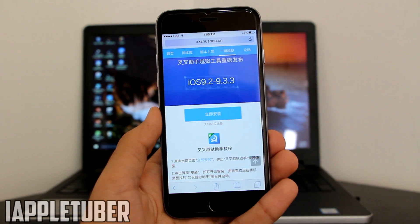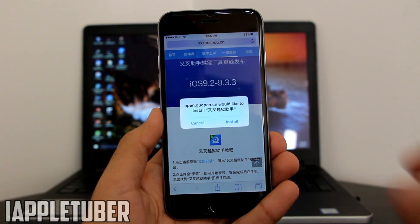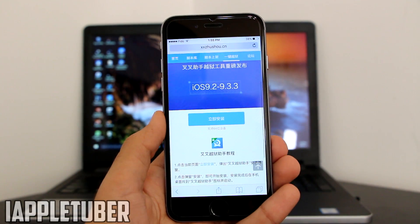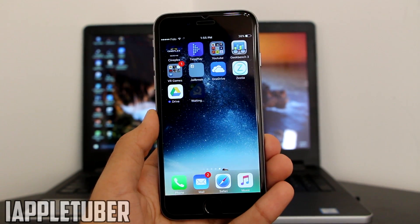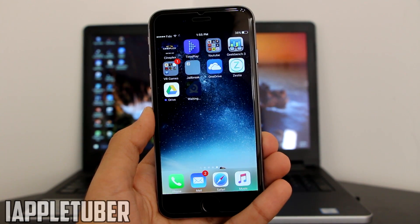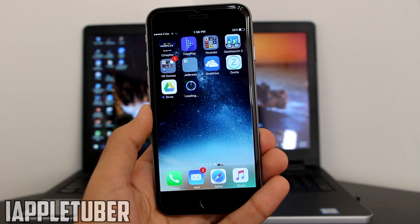It's going to open for you guys, so just wait for the install prompt to pop up. As you can see right here on my device, the install prompt has popped up. Click on Install, get back to your device home screen, and as you can see right now it's going to install the Pangu jailbreak.